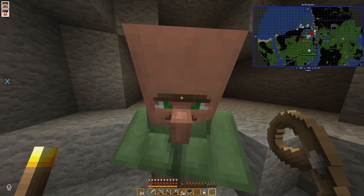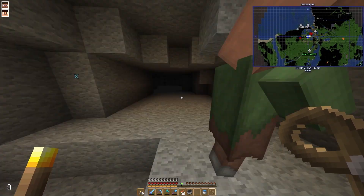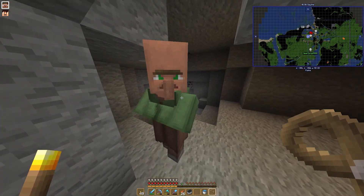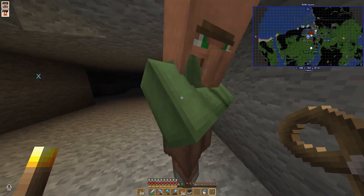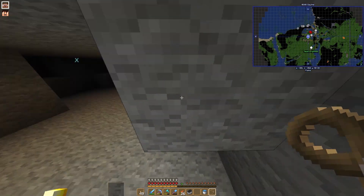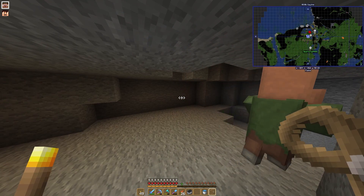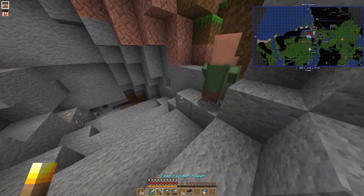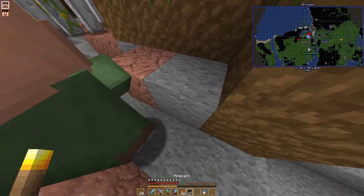How do I make a villager get on a lead? I don't know — you touch him with it? No, it's not working. Oh, you can't lead villagers. Dang it, we have to put him in boats. Are you serious? Yeah.